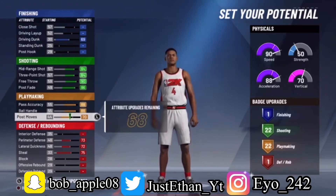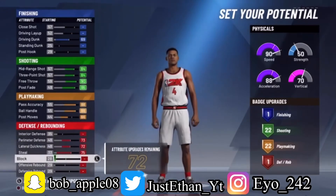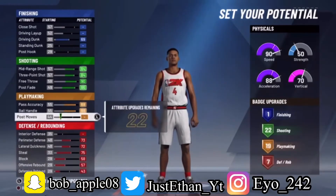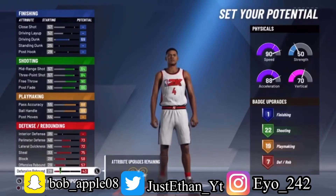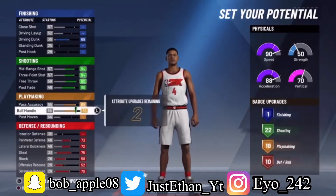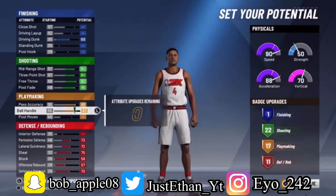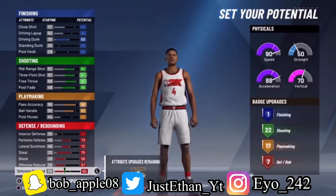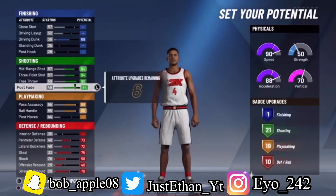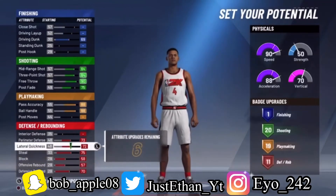I upgraded post moves but then took it right back off because you don't need 23 playmaking badges. I'm trying to get a lot of defensive badges on this build, so I specifically took stuff off just so the defensive badge count could go higher. Most play shots have like six defensive badges, and to me that's just not enough. I was taking stuff off little by little until I got my 11 defensive badges, while keeping around 20 playmaking badges. I took off stuff from post fade to put on defense and playmaking.